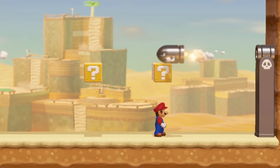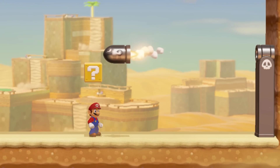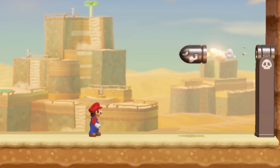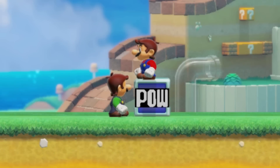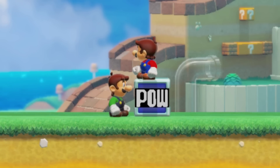In the Super Mario 3D World style, Mario can kill bullet bills if he activates a question block as the bullet flies over. Yoshi can lick P-Mario. Luigi cannot pick up an item if Mario is standing on it.